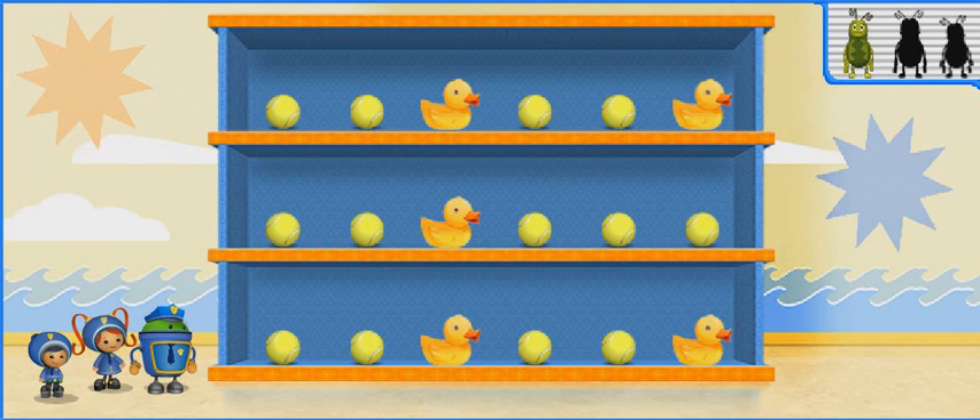Umirific! The pattern is... Ball! Rubber duck! Ball! Ball! Rubber duck! To find the stinkbug, look for the toy that doesn't follow the pattern, and click on it!